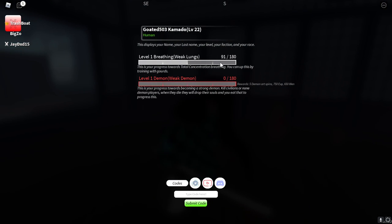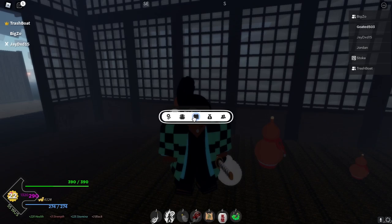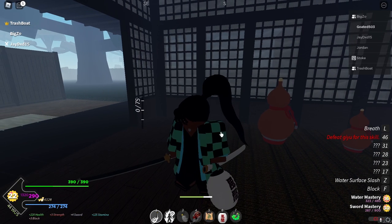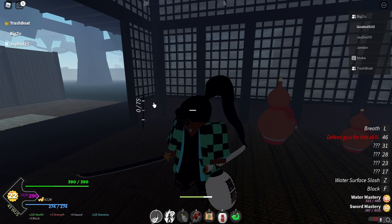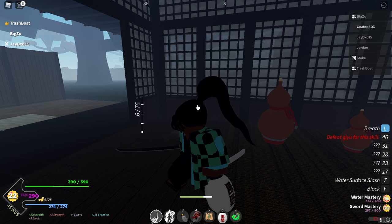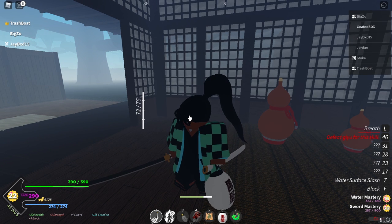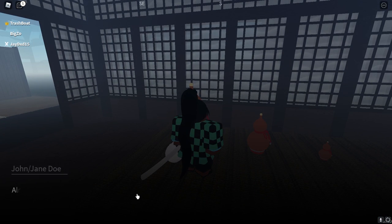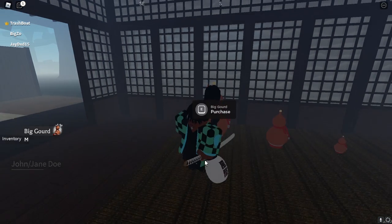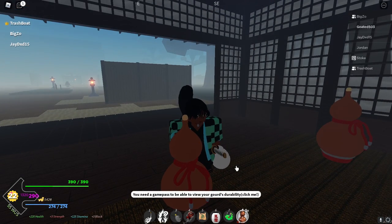Alright y'all, we have unlocked the large gourd and we're at 91 out of 180 now. You're not going to see any real difference in your breathing yet — you have to actually unlock the next level. You can see I'm still at 0 out of 75. If I breathe, not much difference — same speed, going down the same speed. So you need to get to the next level. Let me get this big size gourd and we're going to see how much exp this gives. I'm currently at 91.